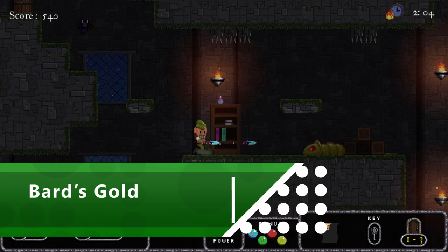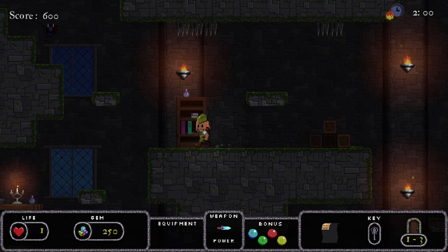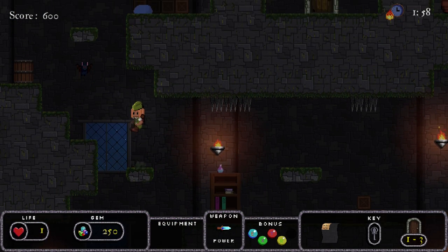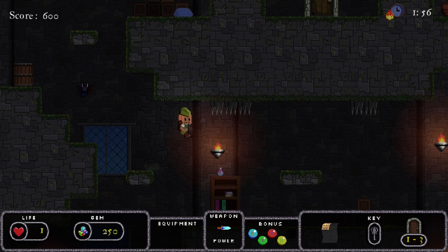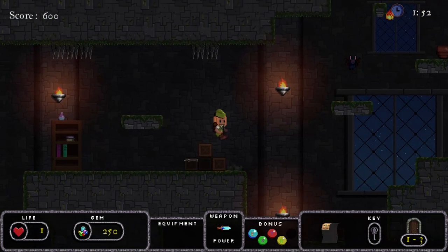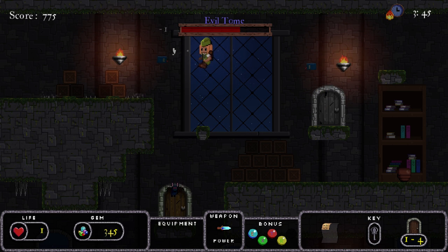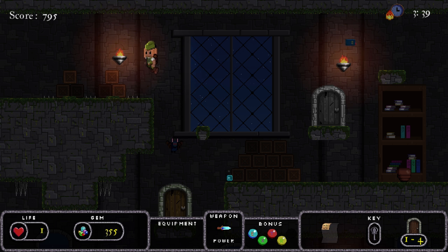I'll be honest, Bard's Gold has slightly passed me by until now, but this is exactly the kind of hidden gem that Game Pass is so good at unearthing. As you can see, it has an old school heart beating in its chest, as you venture into dungeons, hunting for treasures and the key to the next room. What separates this from retro action games is that the levels are randomly selected each time you play, so you'll face a new challenge every time you re-enter the world. This means that it's quite hard to learn the game off by heart, and you can expect to die again and again, especially if you turn up the difficulty and try to play with no checkpoints.